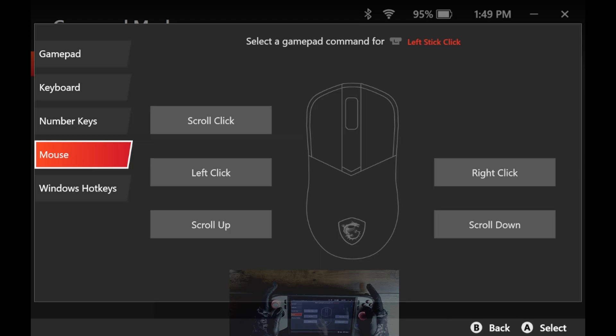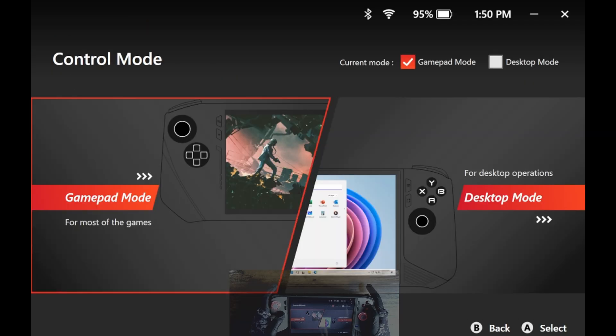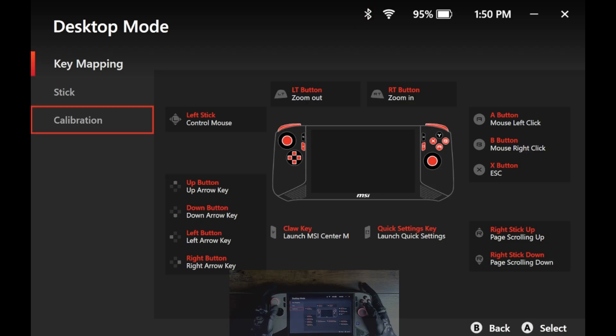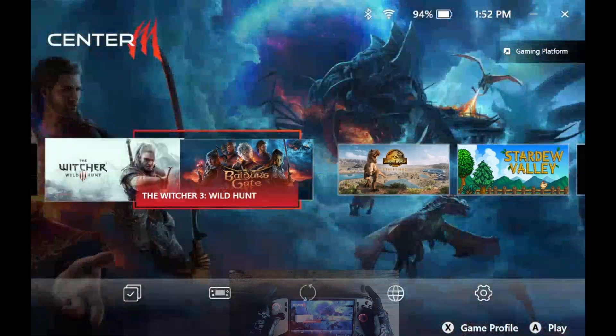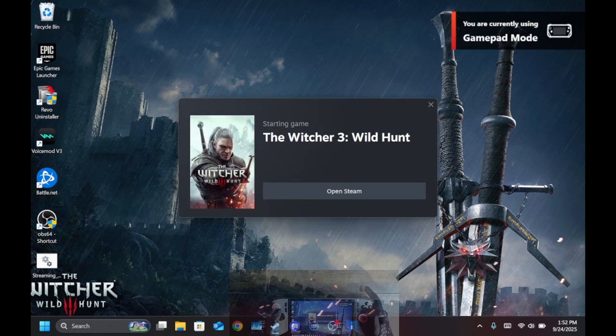You can also now hotkey controller buttons to mouse buttons and common Windows tasks. Here's one of my critiques though: in desktop mode, you have a list of key mappings preset by MSI, but you cannot change them. So when navigating through Windows, you're pretty much stuck with what they gave you. Another problem I was having when I initially got my Claw was that I couldn't launch programs from MSI Center M. Let's see if we can launch a game here — all right, seems to be working.